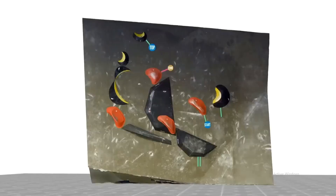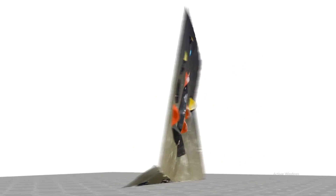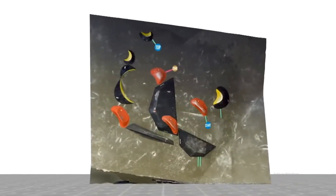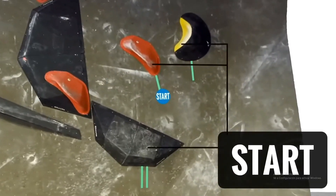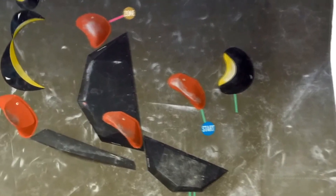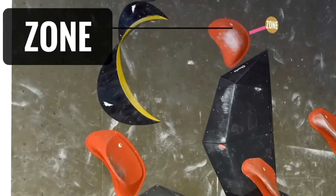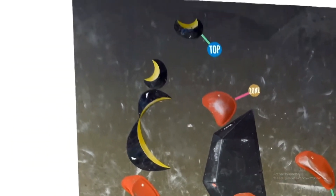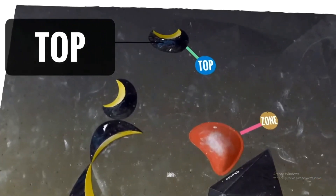We briefly explain it as we watch a nice 3D rendition of this boulder. We start with those green lines on the wall — they have to be in a controlled stable position to be able to move off. There is the start, each green line indicating a limb that the athletes begin on. They then travel left across the wall towards that zone hold, which will be the first point-scoring opportunity. And then there is the top — the final hold on the wall — they have to match it with both hands and control it.